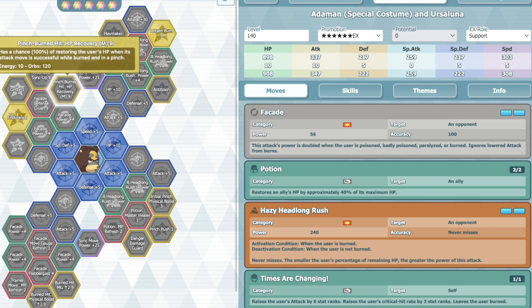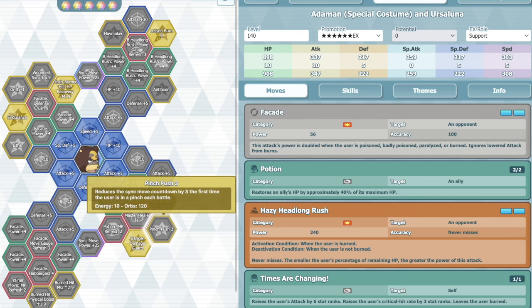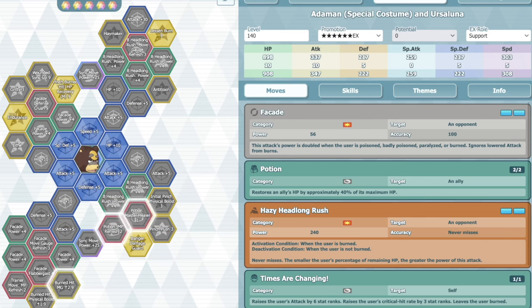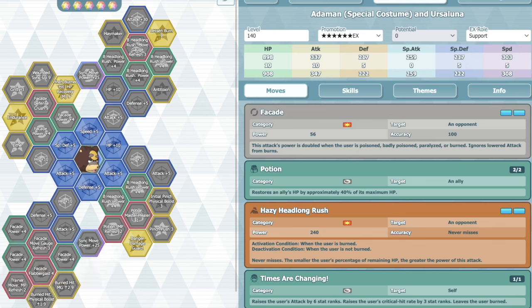There's a healing one as well - if you're burned in a pinch, you heal your entire HP back, but then you lose out on all the multiplier power there too. There's Danger Damage Guard, Potions which you can use for yourself or teammates. Outside of that, you also have Burn Hit physical boost that gives you physical move up next, plus one, every time after you use an attack when you're burned. There's also Gritty, which is straight up 30%.